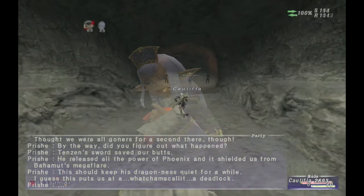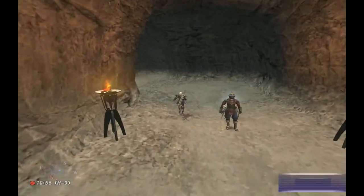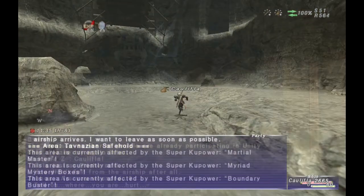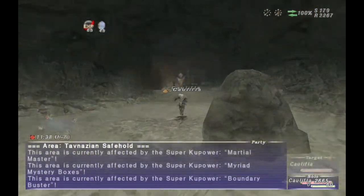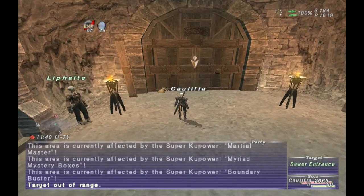After you're done with your cutscene in the Safehold, go ahead and make your way down to Sea Lion's Den, and you will get another cutscene. Once the cutscene in Sea Lion's Den is done, zone back into the Safehold, and then keep moving forward until you get to the Aqueducts door, and go ahead and click on that door for a cutscene.